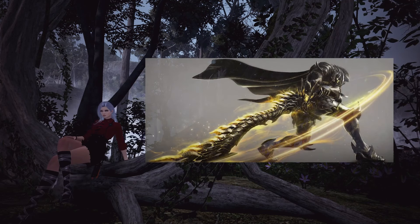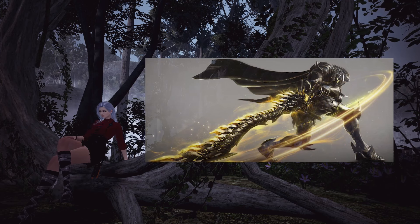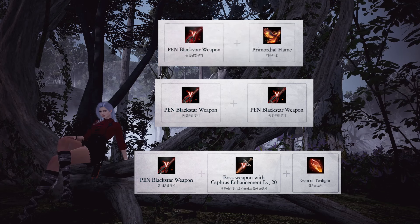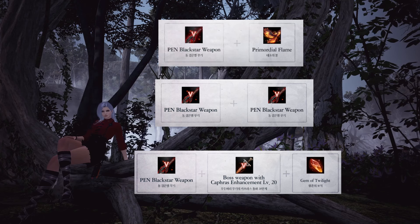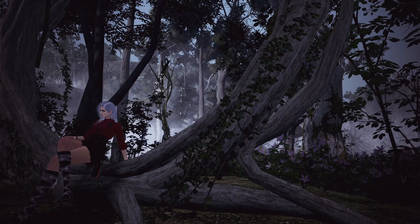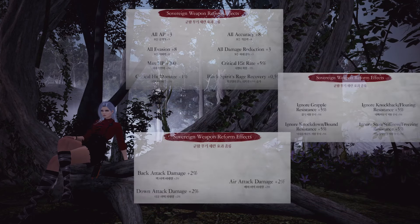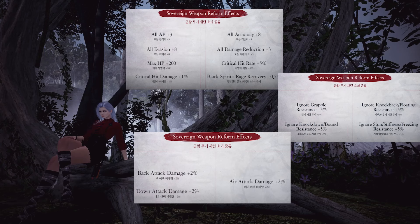The main gear progression announced is the Sovereign weapons. The new weapons take either a Blackstar plus Flame, two Blackstars, or a Blackstar and a C20 weapon plus a gem. The C20 and Blackstar route is going to be the most expensive, but we still don't really know. This new weapon can be enhanced up to 10 levels from Pri all the way to Deca, but requires exclusive materials that will take time to amass. Enhancements will not be skippable with silver, so there will be some type of daily or grind requirements. The weapon also has five additional effects like bonus AP, EVA, DP accuracy, and bonus percent damages.